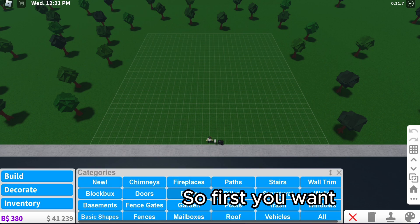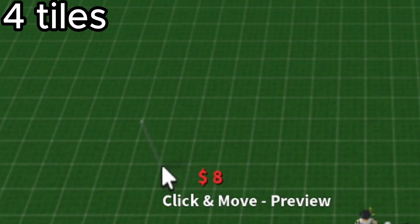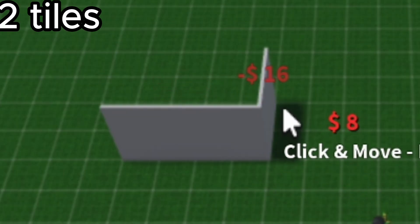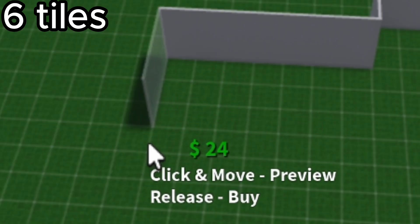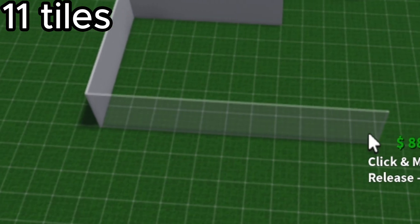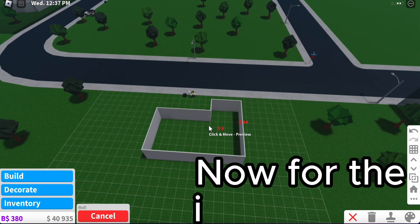First you want to place down some walls like this, and then this. Now for the interior walls.